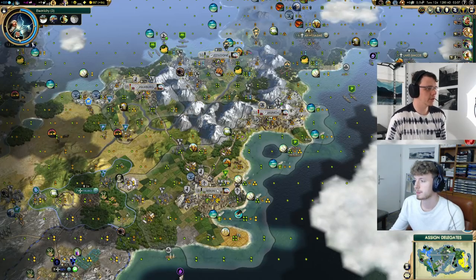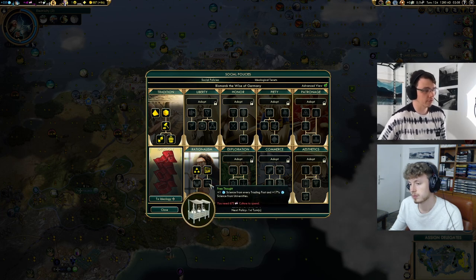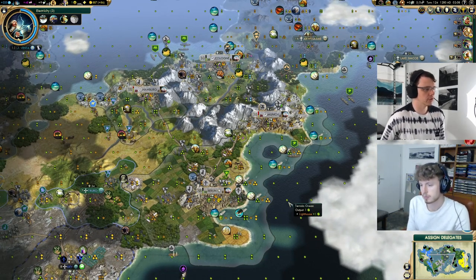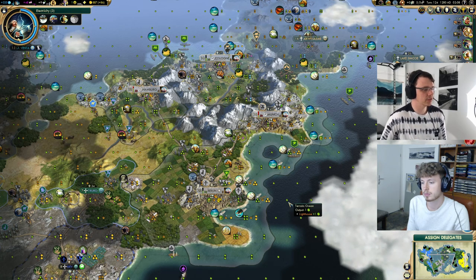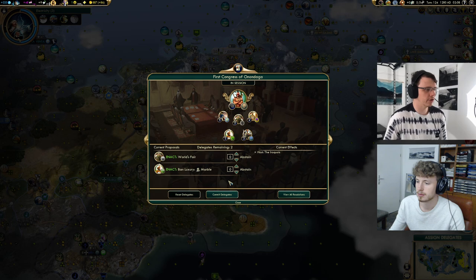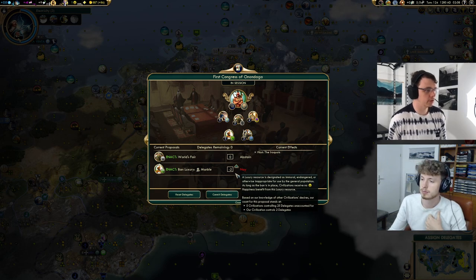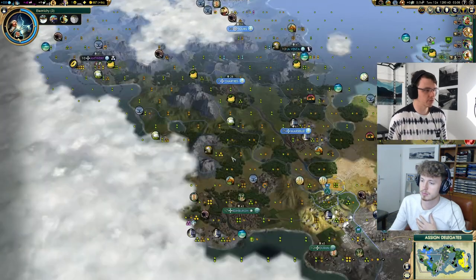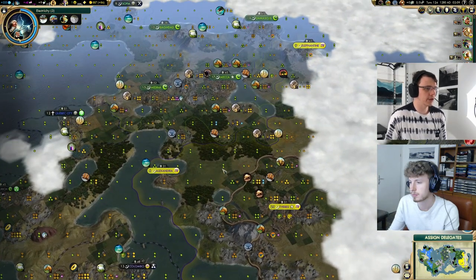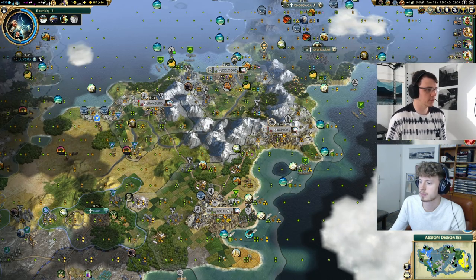We were generating almost no culture at the time. I think we want to hold until we've got our longer golden ages — we may never get hermitage. They want to ban marble. We should never downvote anyone who's a neighbor, but Arabia is not a neighbor so we can do that. Currently we would lose the vote. Our factories have come just a tad late, which is very unfortunate because we needed factories going toward World's Fair. We're just going to have to suck it up.